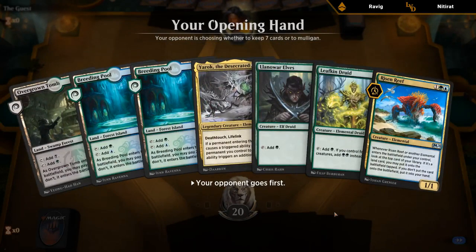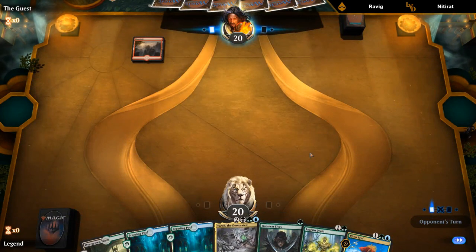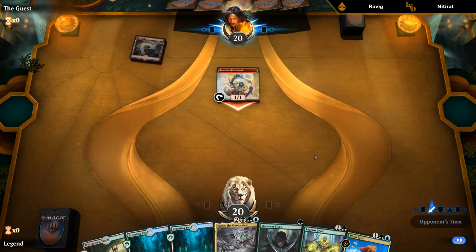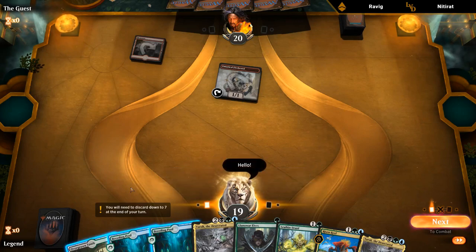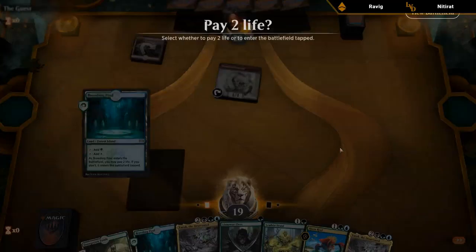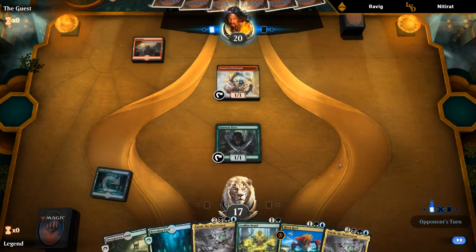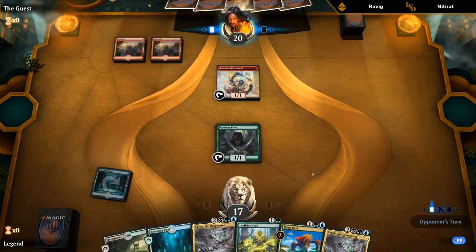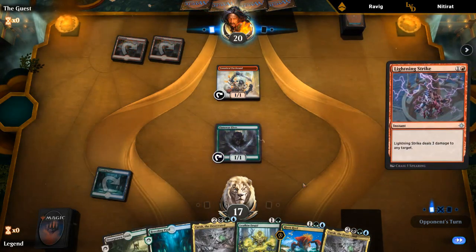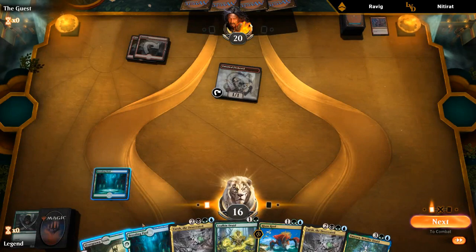Pretty nice opening hand, especially if Risen Reef sticks around — turn-one Llanowar Elves, turn-two Risen Reef, hopefully into a turn-three Yarok. Fanatical Firebrand means they already have an answer for either the Elf or the Risen Reef. We don't really mind too much if the Elf dies since we have a Leafkin Druid as well. We're also seeing the drawback of playing all these shock lands — we want all the black shock lands for Dread Presence to have as many Swamps as possible, but against a Mono Red deck having so many shock lands can definitely be pretty costly.